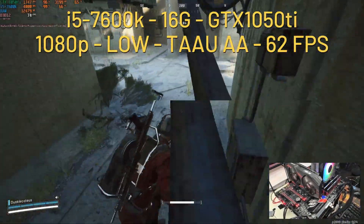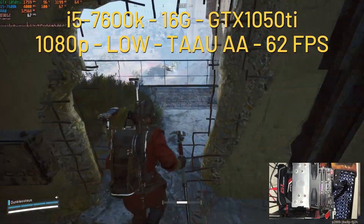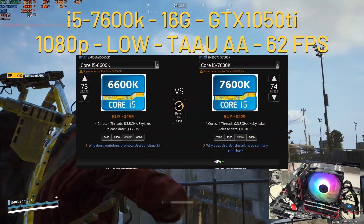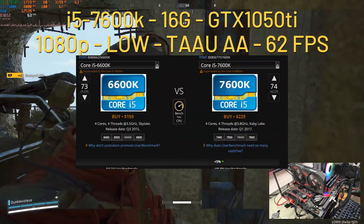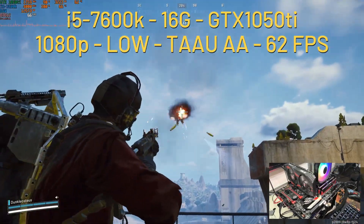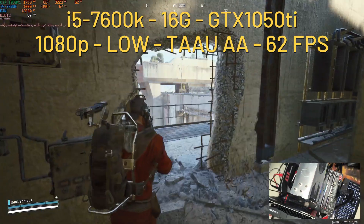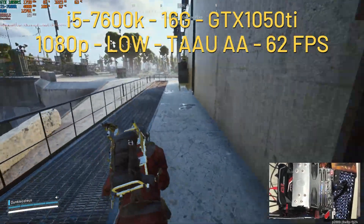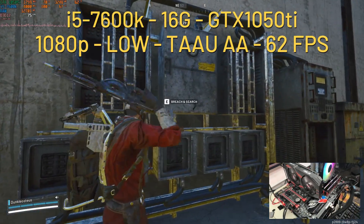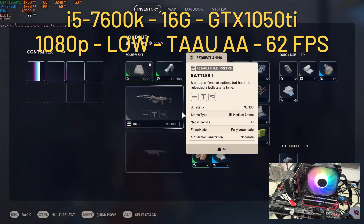I also did a quick test with the i5 7600K — one generation above the i5 6600K, supposedly only 5% higher performance, still a 4-core 4-thread CPU but with a higher clock speed. Paired with the GTX 1050 Ti, 16 gigabytes of RAM, at 1080p low preset using TAA. The higher clock speed did help, but we were still under a CPU bottleneck — the CPU pegged almost constantly at 100%, sometimes dropping to the mid-90s, bottlenecking the GPU which hovered in the 80s to mid-90s.